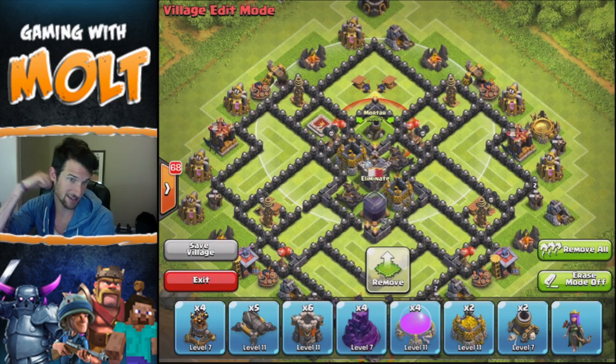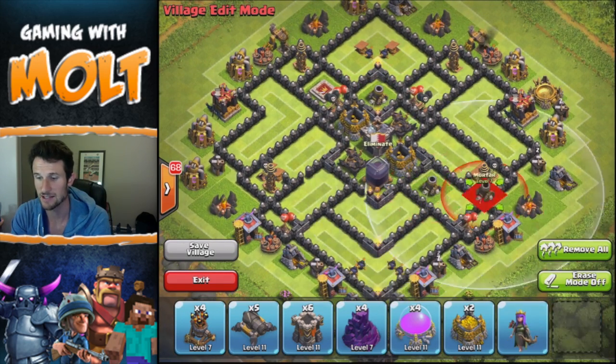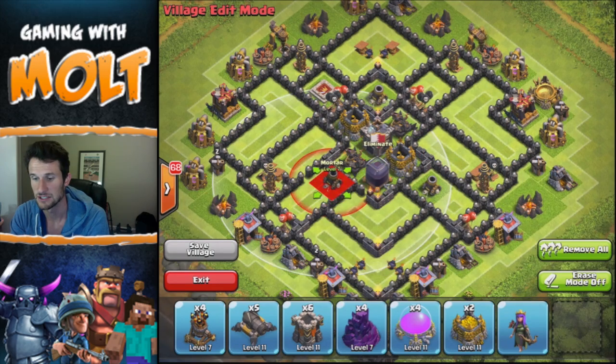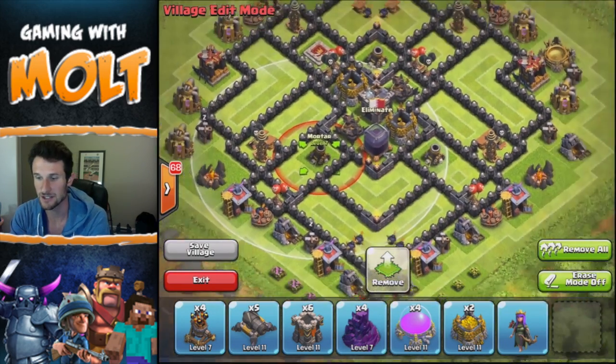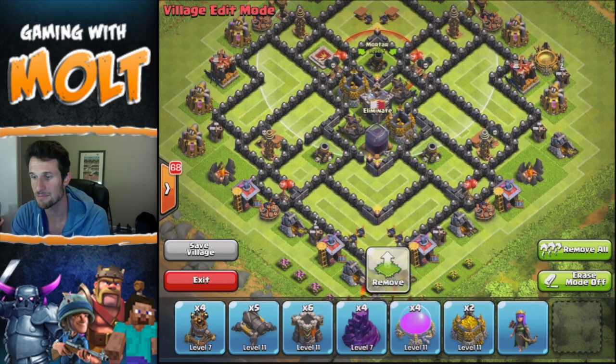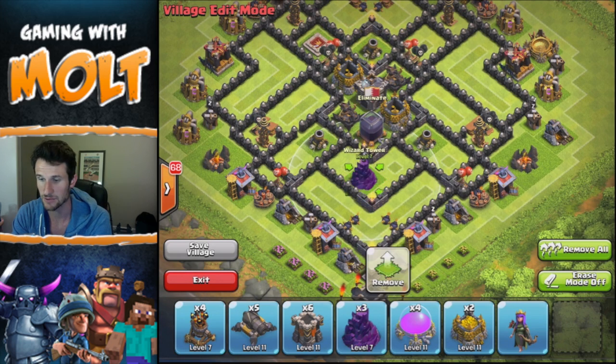Next we're gonna bring in our mortars. Splash damage, as I always talk about, is super important, and I'm gonna triangulate those around the base just like this. As you can see those are triangulated and they cover pretty much the entire base, so those are in really the perfect place for this base design.